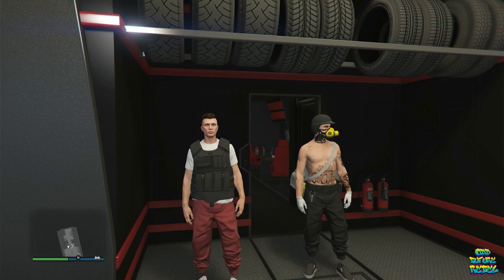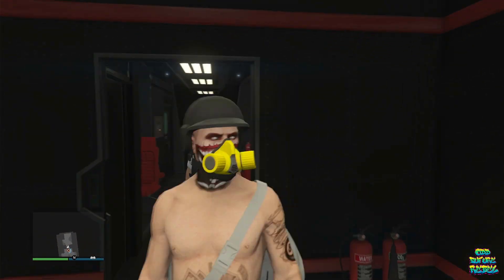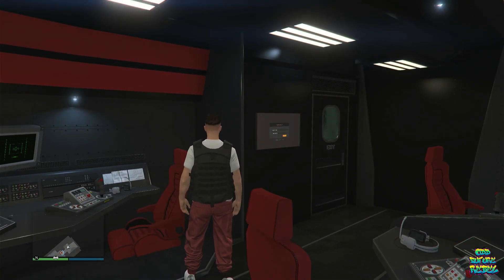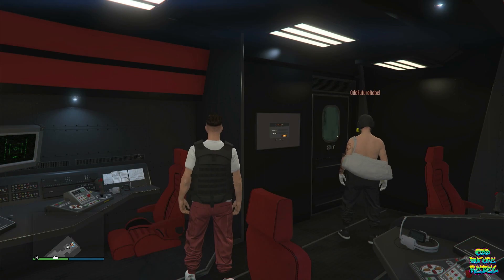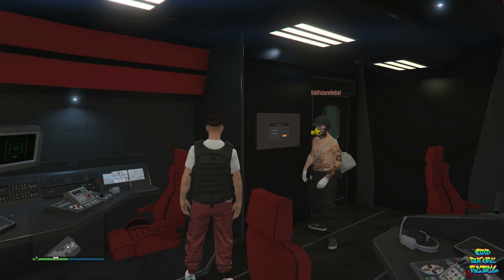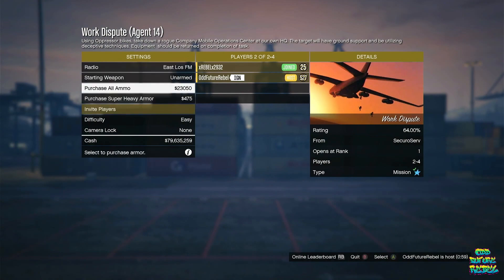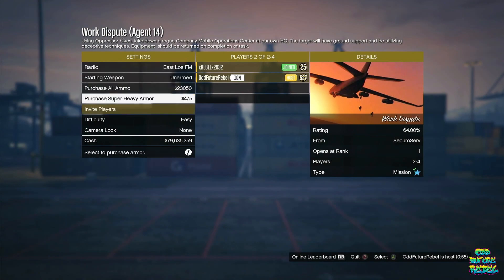If you want the black joggers, basically just call up your Mobile Operations Center, register at SecuroServ, and tell the person that is helping you to invite you to their SecuroServ. Both of you go inside of the Mobile Operations Center, and if you're hosting, go over to the touchscreen device, go over to missions, and start up the mission called Work Dispute. If it's locked, just do bunker missions first. On the mission menu, put the difficulty on easy, and once you're both in, launch the mission.